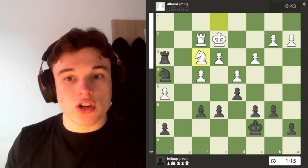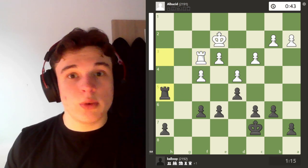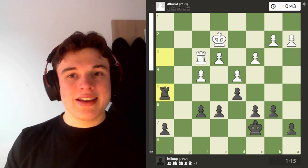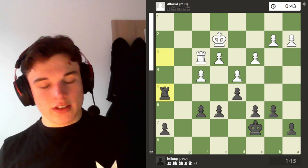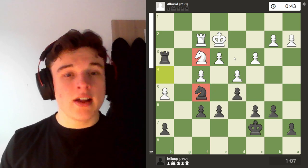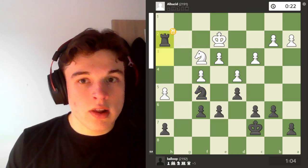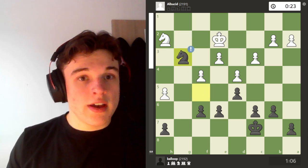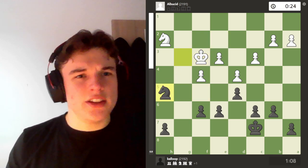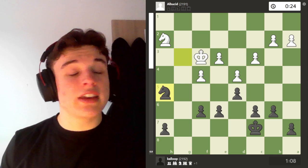Knight to f3 tries to exchange the knights. I could exchange the knights here and win a pawn, but being one pawn up in a rook versus rook endgame is not easy to convert. With the knights on the board, the quality of my knight compared to his means I feel like I've got more winning chances — his knight can't do anything. So rook h2: I exchange the rooks and play knight g3 check, winning the pawn, and it's much easier to convert a pawn up in knight versus knight than rook versus rook.